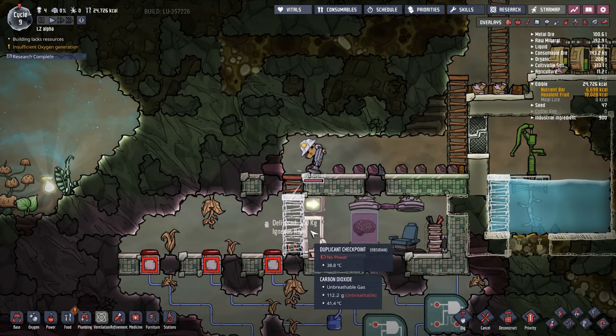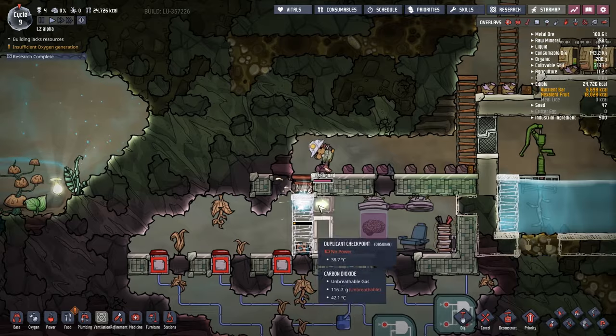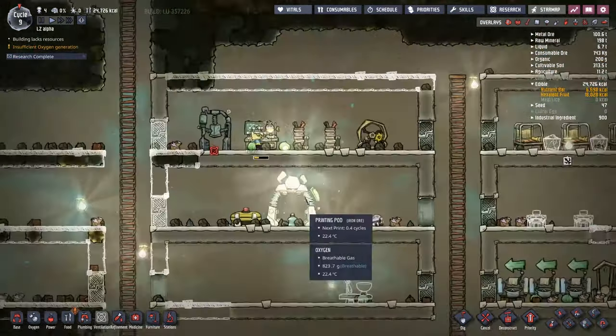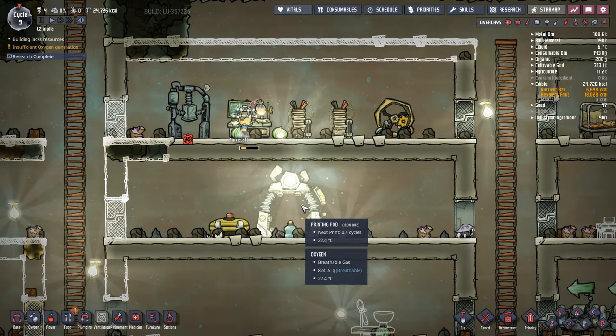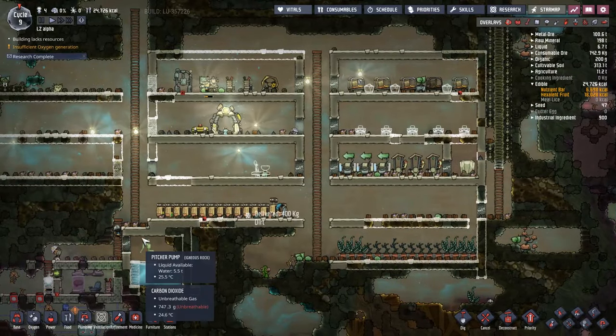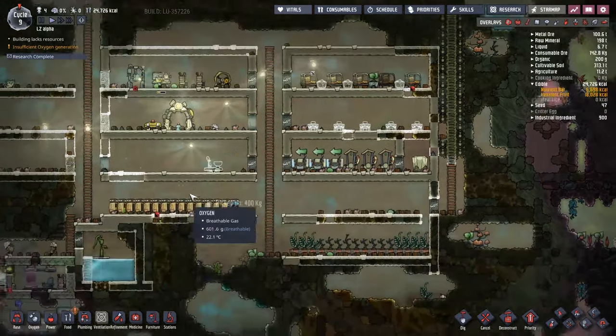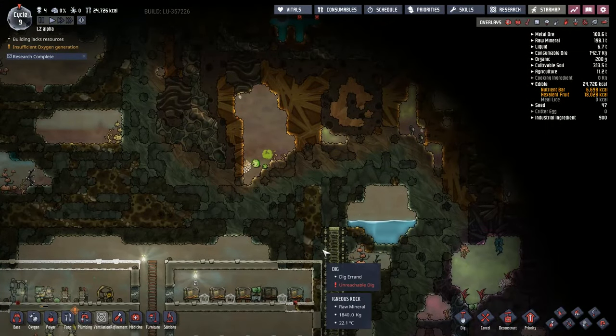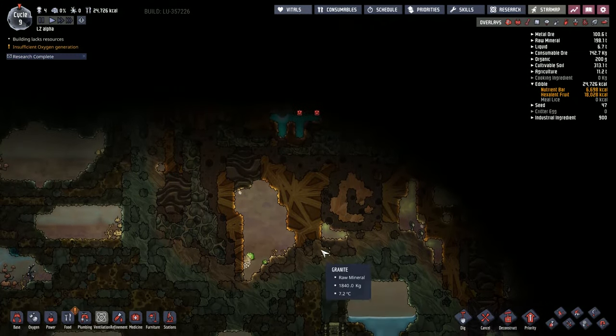Waiting for Mr. Lion to come along and do all of these builds so that we can then start telling duplicants to come along and stand on these. We're going to need three duplicants — thankfully we've got four of them. In point four cycles we'll have another one. I'm going to be looking for someone who is either a rancher or a digger, hopefully both. We need the rancher for ranching, and the digger I'm going to turn into like the only explorer of the lot.